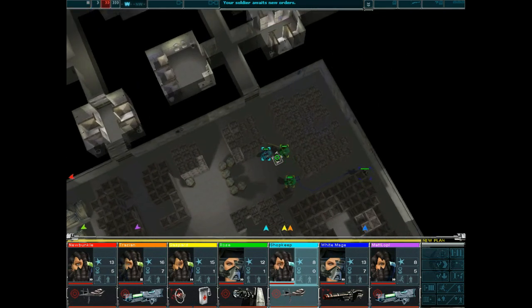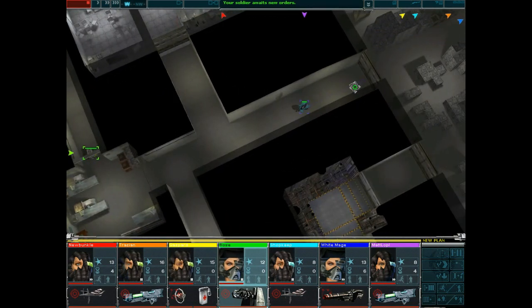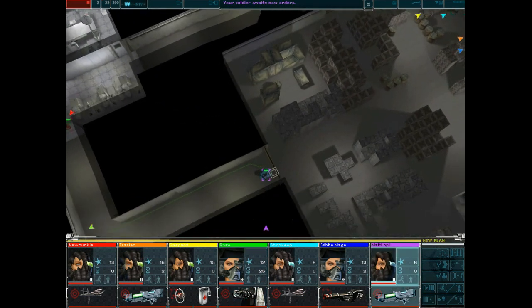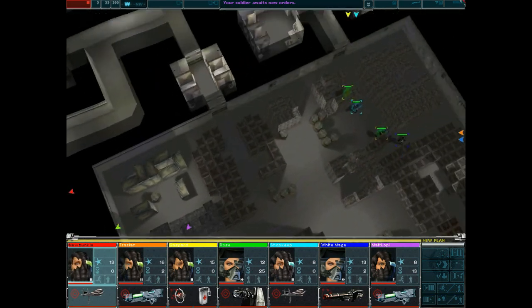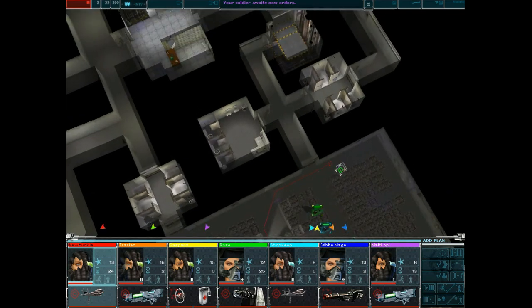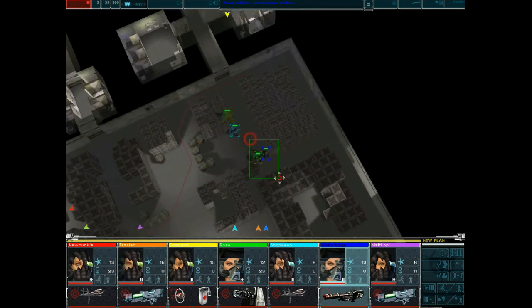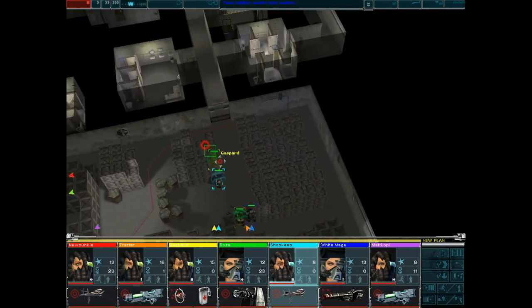Okay, so you are in position. Rose can then move up to here. Matt can move to here, just on the off chance they get round. I can get newbuncle on the other side as well — actually, newbuncle to there. That means I've got that covered up. They're waiting for their orders. Elon should duck down. I'm not sure a shopkeeper can actually shoot from there because of the high-level boxes, but I think Gaspard might be able to get something from that.